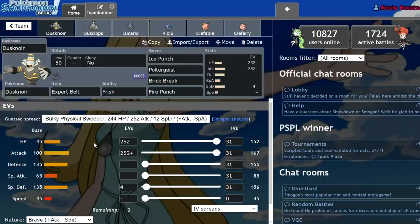So yeah, it's pretty hard to justify using Dusknoir. It does everything Dusclops does but worse, except for damage output on occasion and coverage. Let me know if you guys have any ideas for how to use Dusknoir — I would love to hear it because it is one of my favorite Pokémon from Gen 4. Comment section, do your thing.